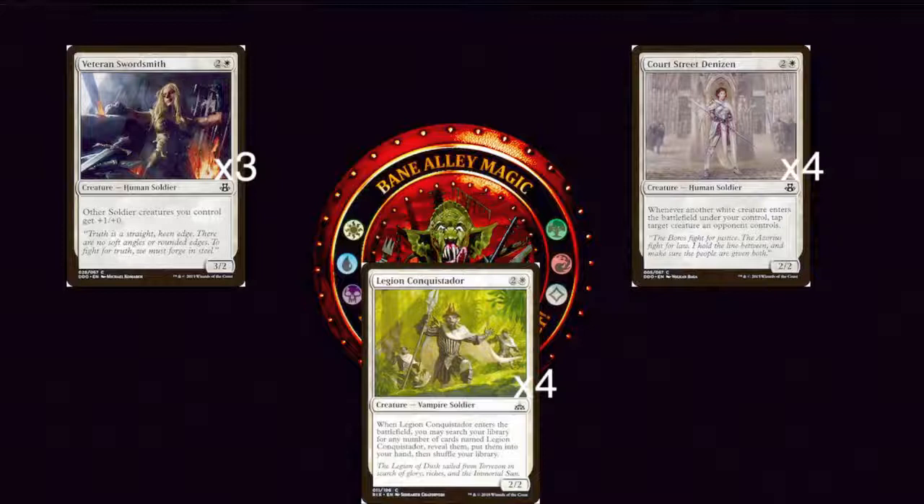Next we have Court Street Denizen — two generic and a white for a 2/2 Human Soldier, of which we have four copies. Whenever another white creature enters the battlefield under your control, tap target creature an opponent controls. This is great at removing blockers from our opponents. When we cast Raise the Alarm, we're getting two white creatures, so Raise the Alarm with Court Street Denizen is really powerful — tapping down two of our opponents' creatures for two mana and getting two 1/1 white Soldiers. That's huge.